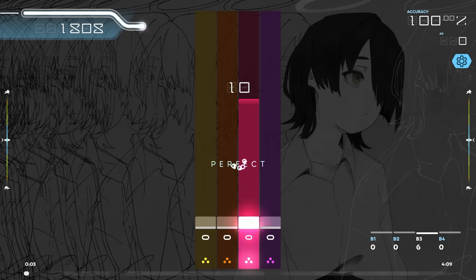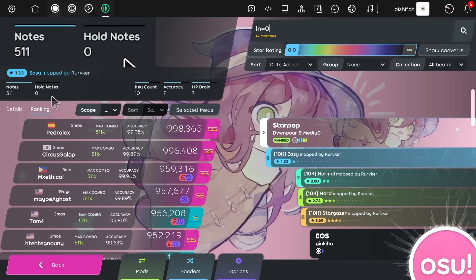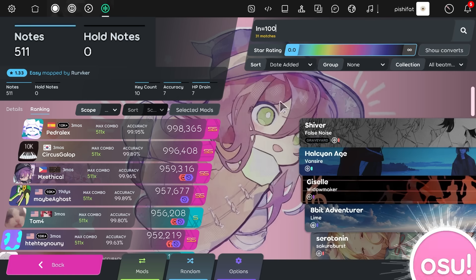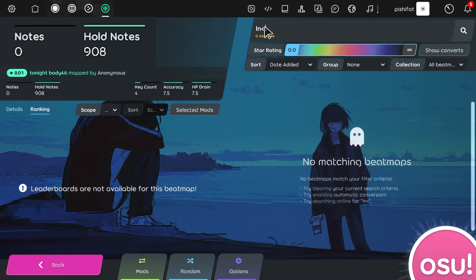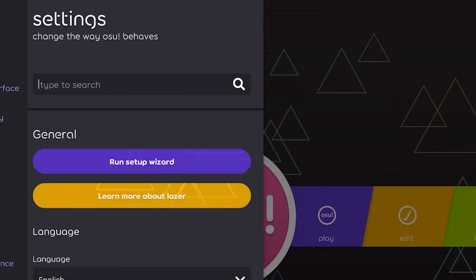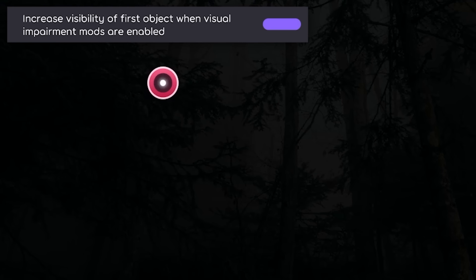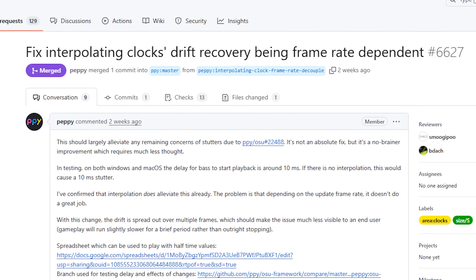If the side of a long note gives you nightmares, Song Select now supports search by LN percentage. LN equals 0 gives you maps without hold notes, LN equals 100 gives you maps with 100% hold notes, and you can find anything in between. Mania also added the option for secondary keybinds. A setting that gives the first object in Hayden an approach circle now also applies to Taiko, for situations where you'd encounter a bug with the first object in maps.